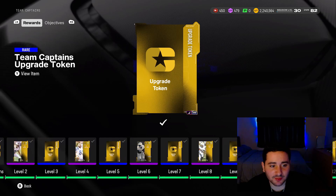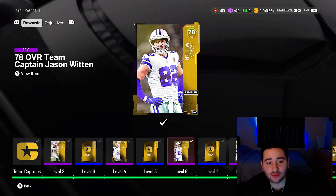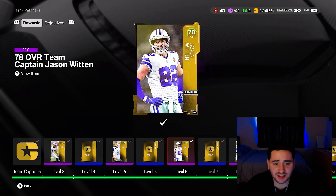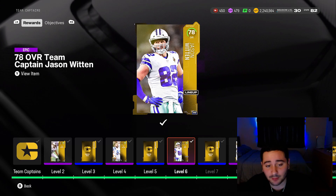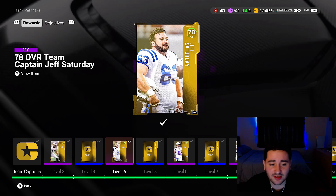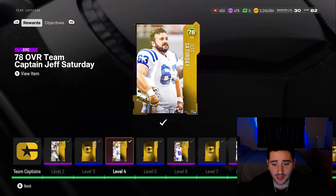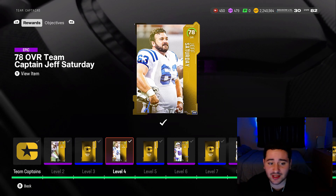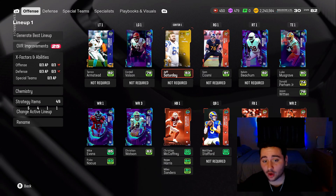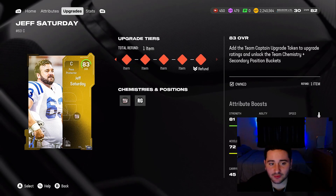Now let's talk about the team captains. These are going to be cards you have in your lineup literally until the end of the game's life — at least one of these will turn into a 99 overall. All you guys got to do is level up in this field pass and use these tokens on these cards. I chose Jeff Saturday just to have a free center all year round — centers are usually expensive, so that's fire. Right now he is an 83 overall. You can get one of them to an 83 and another one to an 80 as of right now.